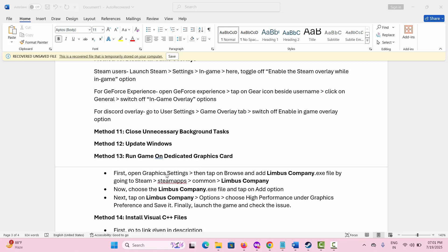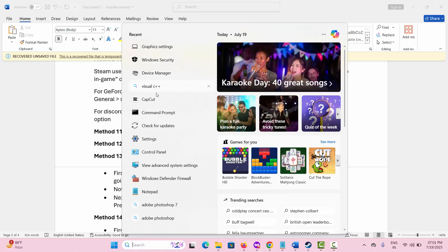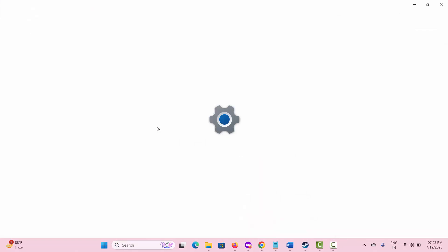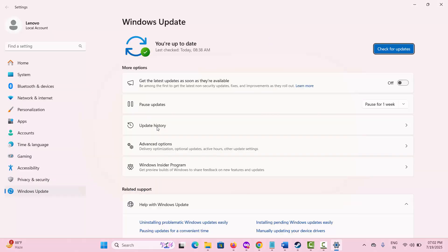The next solution is to Update Windows. For that, go to the Search option and look for Check for Updates. This will open the Windows Update interface. Check if any updates are available by clicking on Check for Updates, and update your Windows to the latest version if required, then try to play the game.